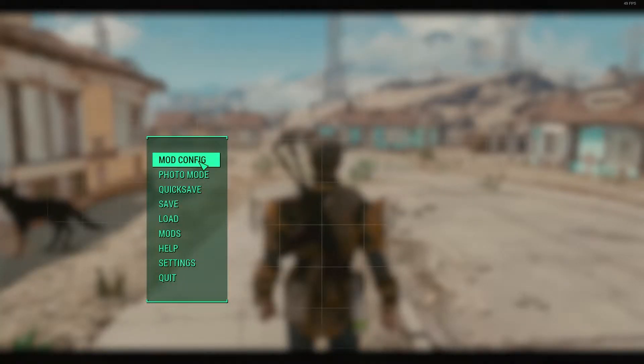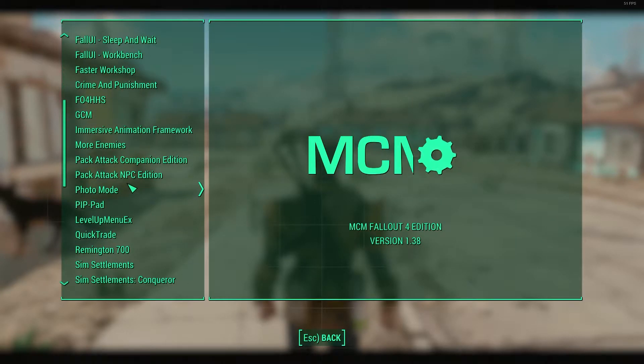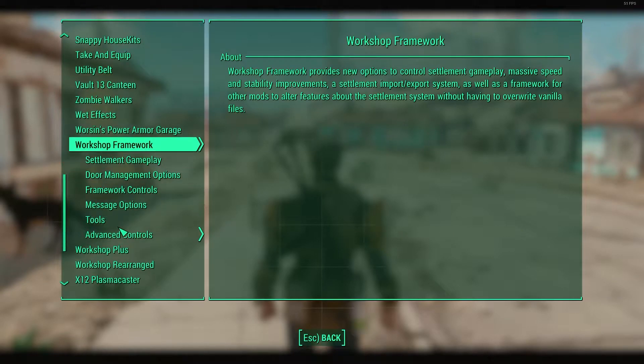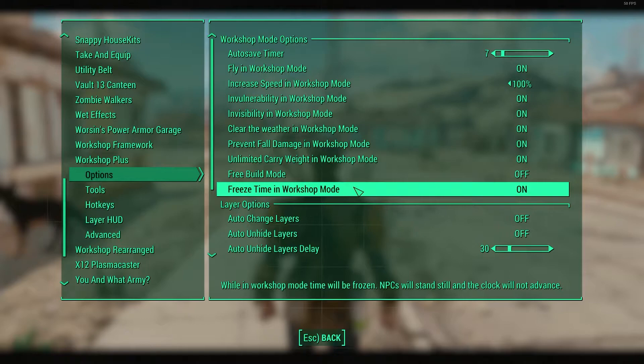Hey Scrubs, this is going to be the build video to accompany the very first episode of Fallout 4 Minuteman Conqueror, or Minuteman Supremacy. When you record directly in Premiere Pro Adobe, it loops the audio back so you can hear your own voice. It's very strange.